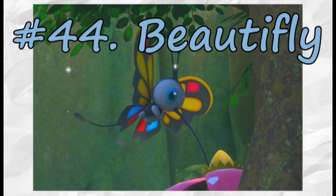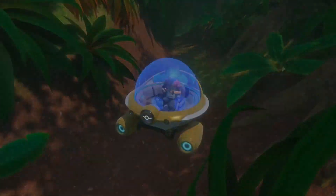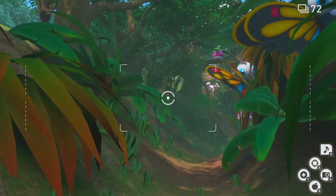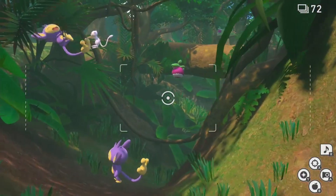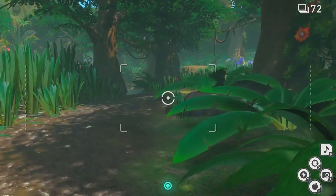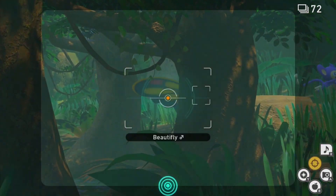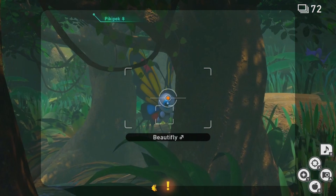Beautifly is up next. Again, we will have to head into the jungle during the daytime. There's not a whole lot to do before we get to the Arbok blocking our path, so let's just skip forward until we're there. As we approach the swamp, you'll notice Beautifly is on the tree here. Perform a scan to scare it into leaving the perch on the tree.